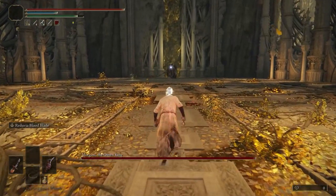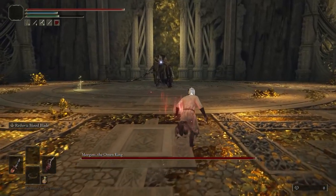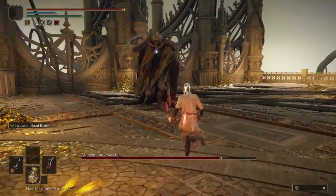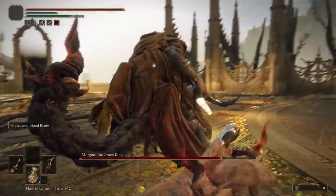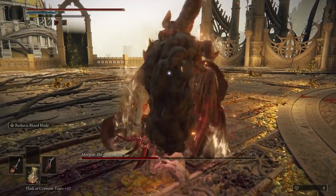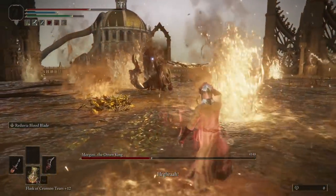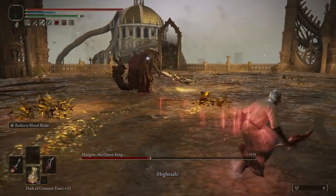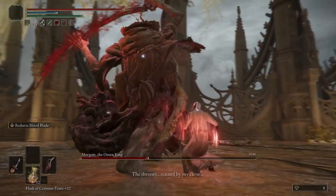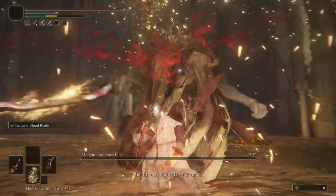You want to have the Reduvia in your main hand because the weapon art is better than the Scorpion Stinger's. Let's see if we can make quick work of this fight — I need him to give me some sort of opening. Oh, there we go! The fight's almost over already. We got scarlet rot and bleed proc, so we're doing more damage. And that's the fight over.